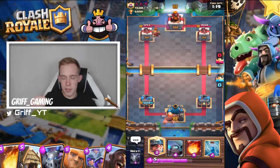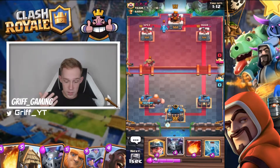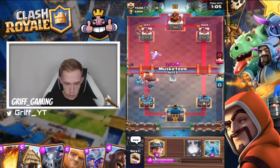What'll happen is you'll have like five seconds at the end where the towers will lose damage, and basically the first one to hit zero — so the one with the highest tower damage — wins. He's trying to bait out a spell here, probably musketeer to here.